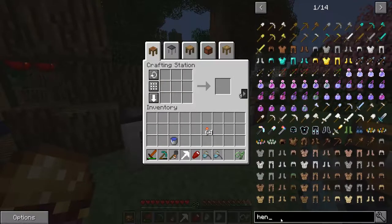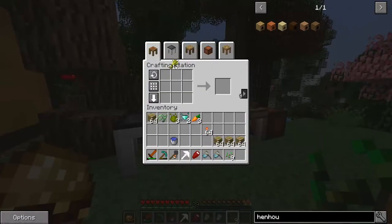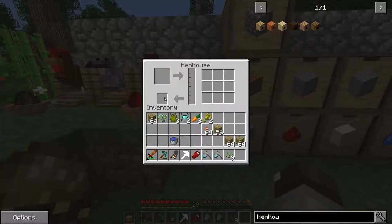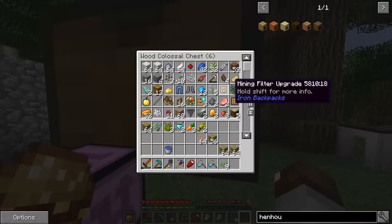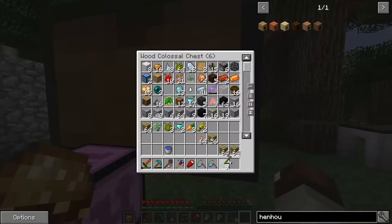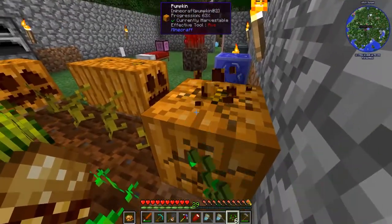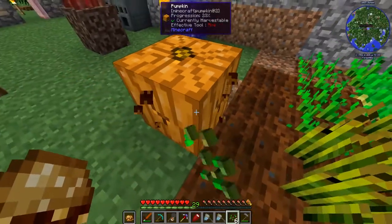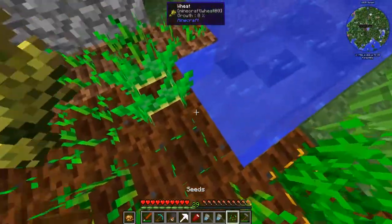The hen house recipe is jungle planks surrounded by a hay bale. Let's see if these sacred oak planks work - they do! Nine by nine by nine collection radius. It's powered by hay bales, which we don't have a lot of. I need to grab the hoe and plant more seeds. We're going to need an automatic wheat farm because this mod uses a lot of hay bales. Planting pumpkin seeds down with some hay.